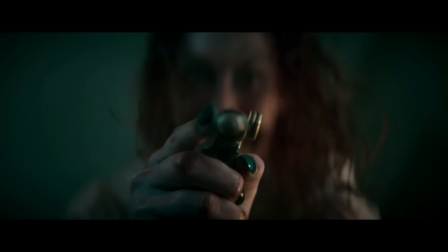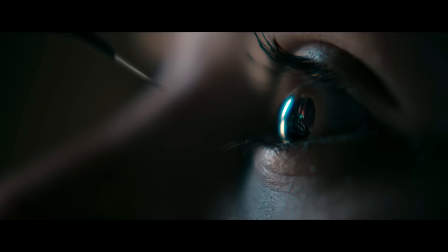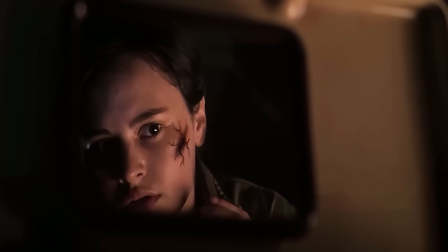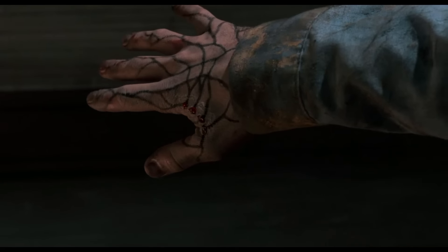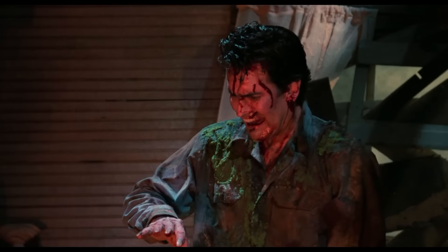In terms of the bloodshed, Evil Dead loves enormous showers of the red stuff. Here we get the elevator filled with blood, plus the Danny death scene where his face is covered in claret. Another special effect which was a wink to the past is Bridget's tattoo scar becoming infected with the black splinter effect. We've seen this before on Linda's pencil wound in the original, and on Ash's hand in Evil Dead 2.